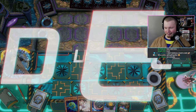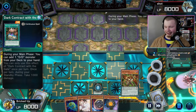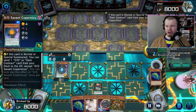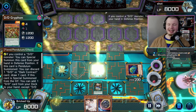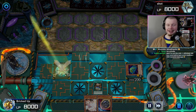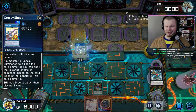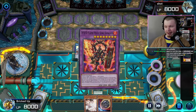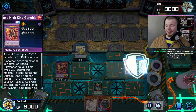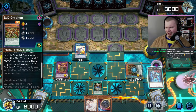We have Swirl Slime and Dark Contract — this hand is amazing. Dark Contract searches DD Griffin, normal summon Copernicus and send a Swirl Slime to grave, banish it from grave to summon another Swirl Slime from hand and special Griffin. Make DDD Wave King Caesar, go into Marksman King Tell, use these two to go into Cross Sheep. We dump DD Viced Typhoon — Typhoon banishes two from grave to fusion summon where Cross Sheep points to DDD Flame High King Genghis.